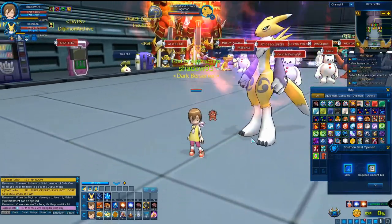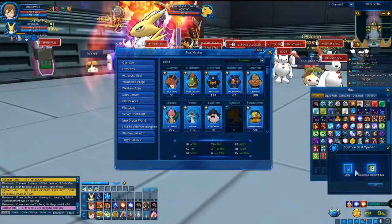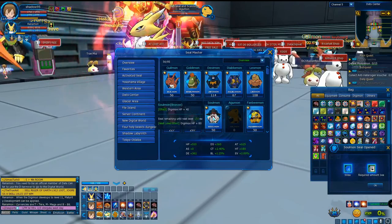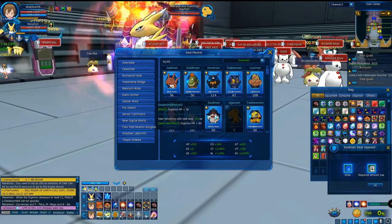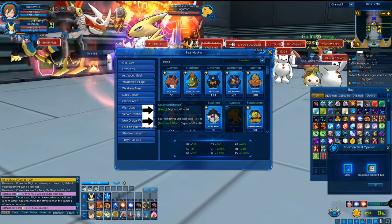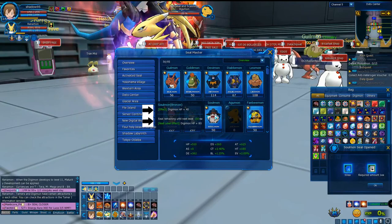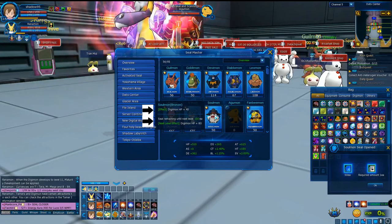After opening 50 Solomon seals, press T to check — hovering shows the current effect is 40 HP. The seal shows 150 remaining until next level, meaning I need 3 more seal openers worth (150 seals) to reach the next stage and get 80 HP instead of 40 HP.